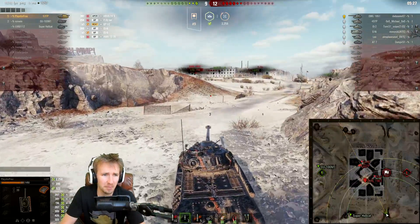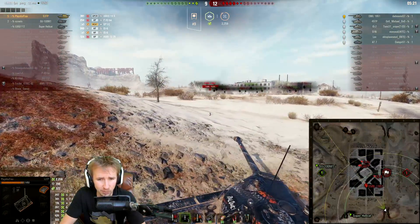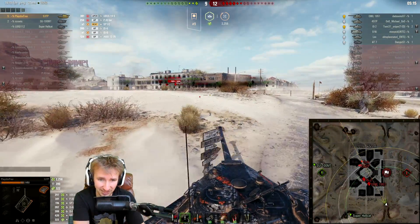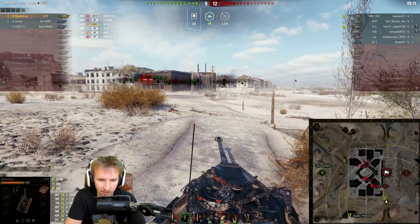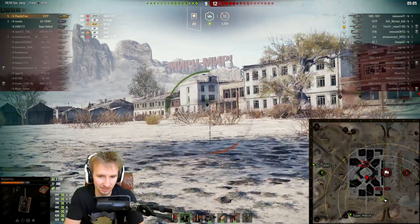We're now up to five kills in a three versus six scenario. This is where you really hope that when you start spotting the enemy team, they're not on full hit points. That's not going to be the case with the Emil, unfortunately. Luckily for me, the super hellcat manages to take a chunk out of them, so perhaps there's a vague chance we're going to be able to take the Emil out — though he can kill us in a single magazine.